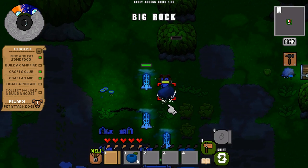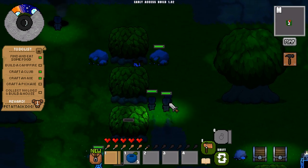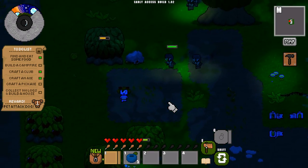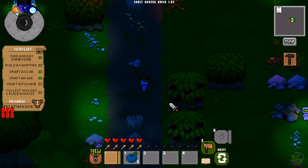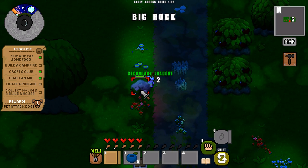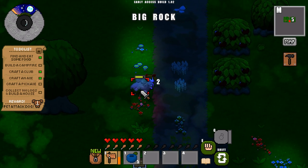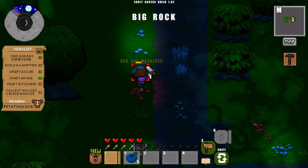You get stone, flint, and quite a few other things from bashing rocks. Unfortunately the baddies are on the prowl now. Your first night will probably be spent like this — it's quite hard to actually get a campfire going before the first night. I'm using my axe on the rocks but it's not very helpful. I really need a pickaxe. To get a pickaxe I do need to bash stone first, which seems a bit backwards. Oh, my axe is weakened — I better stop using that.